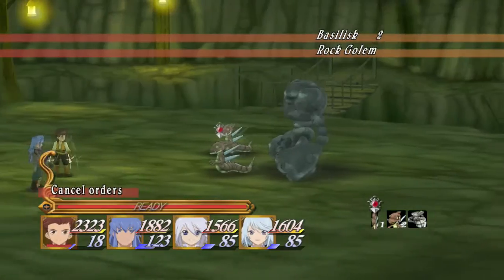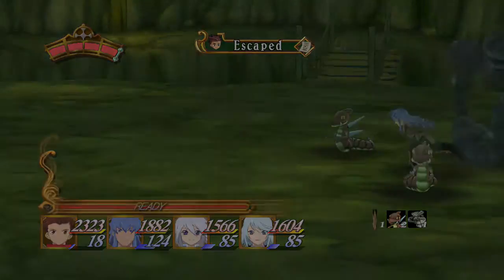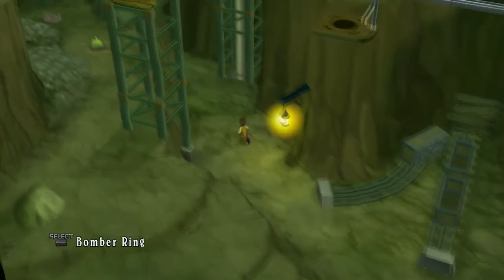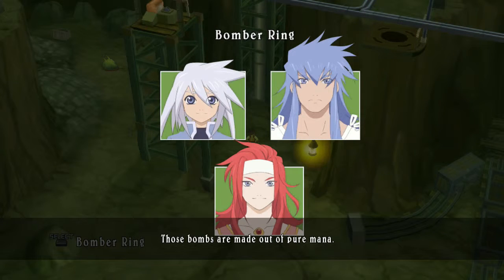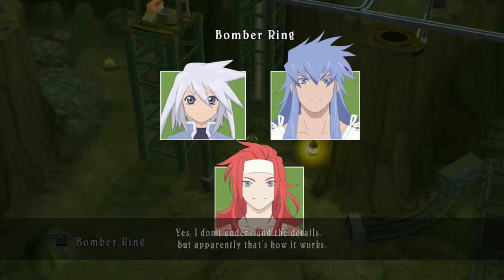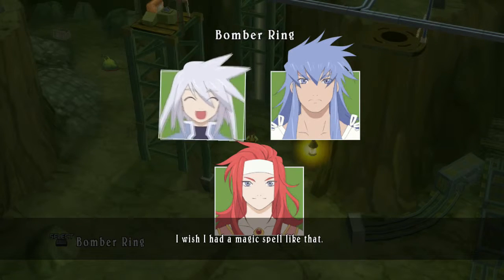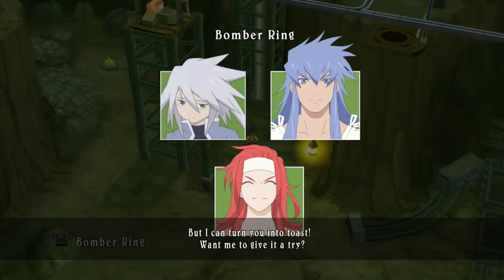I wanted to use it on him. Those bombs are made out of pure mana. Yeah I don't understand the details but apparently that's how it works. I wish I had a magic spell like that. Yeah, you can't break boulders with your fireballs or push buttons either. But I can turn you into toast — want me to give it a try?